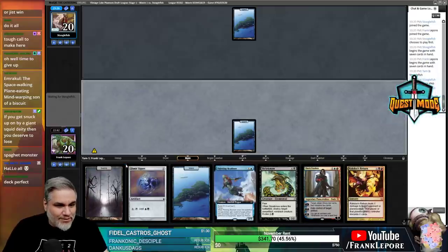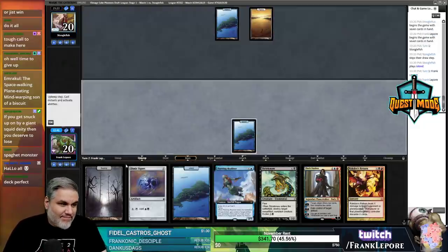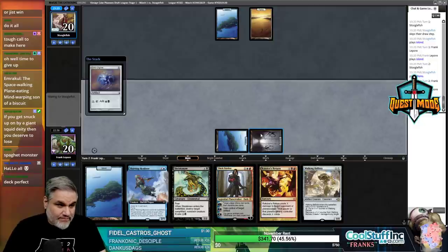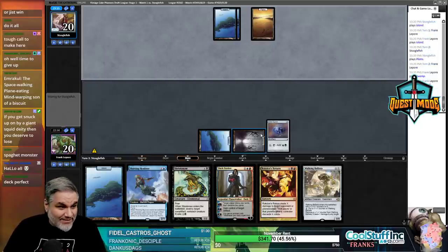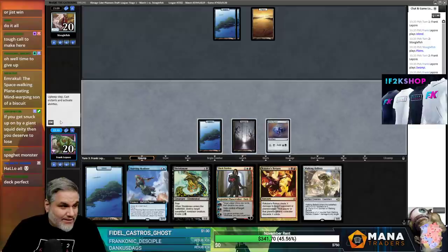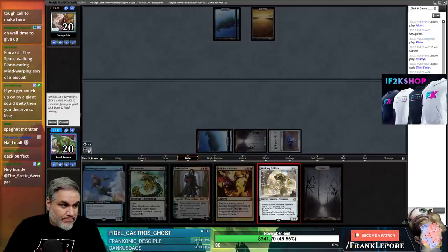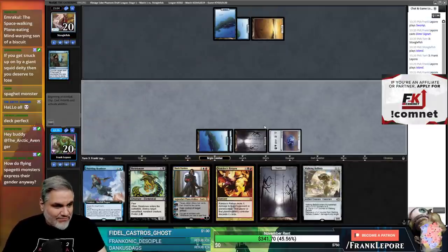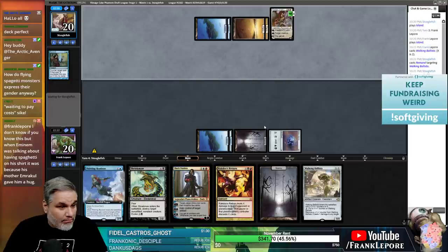Lessignet - I'll also play an island. They're going to Ancestral Recall at the end step - oh, they didn't do it. No Signet? I think we work for it here. Do they just have nothing? They have no early artifact mana. They've had no counterspells that we've seen. They said they were going to cast something and then just - nah, I'm just kidding. You're Remanded? Sure, who cares?